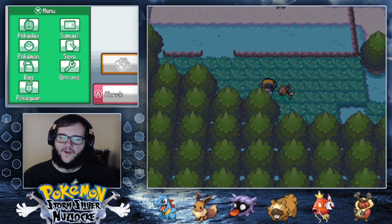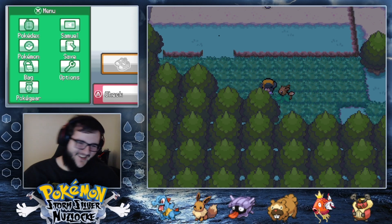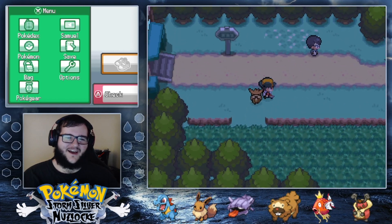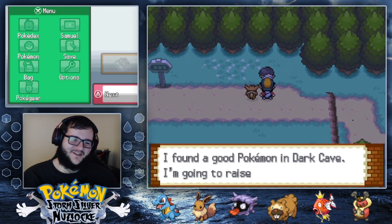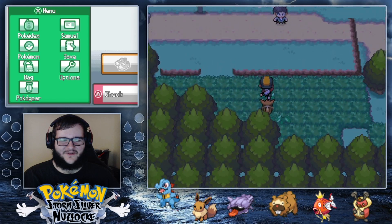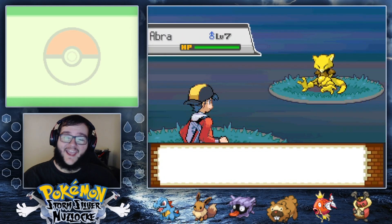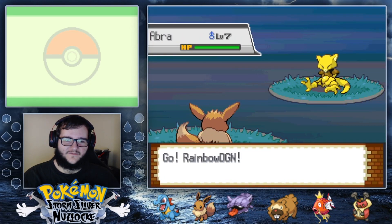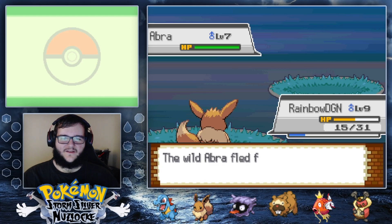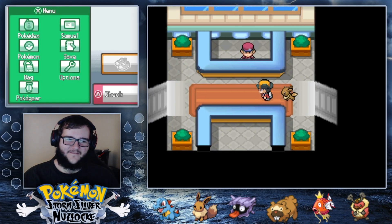Wait, that was my encounter on a different route — a Buizel. I forgot I was on a different route. We have a lot of water types already. Oh, there are Abra here! Can I get a Bug Bite off for the experience? Nope — too fast. I hard trolled on that one.